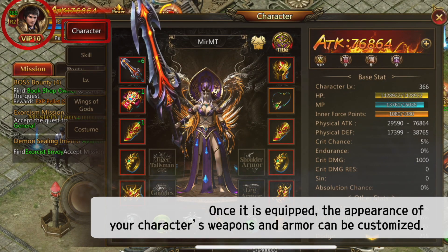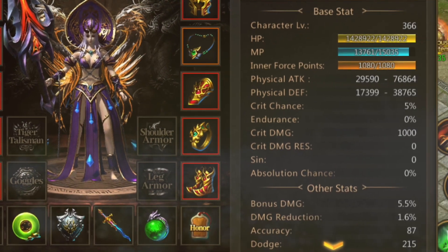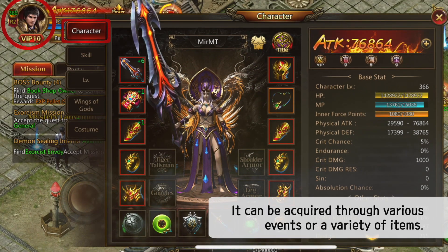Once equipped, the appearance of your character's weapons and armor can be customized. The unique effect of the item is applied to the character even if it is not equipped or held. It can be acquired through various events or a variety of items.